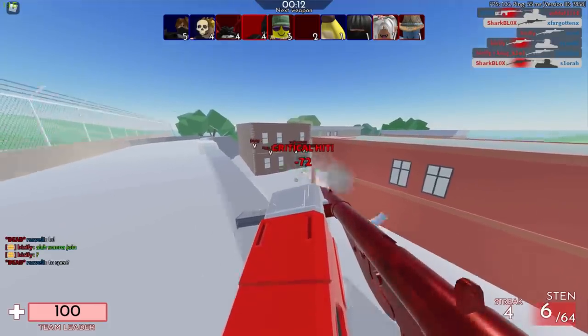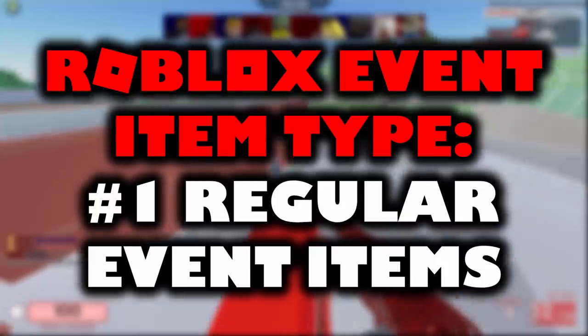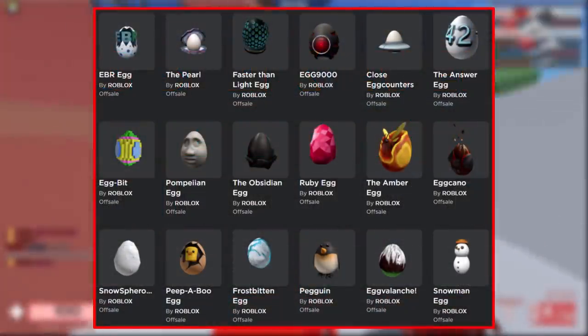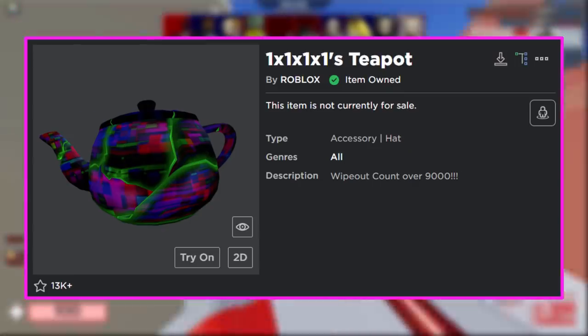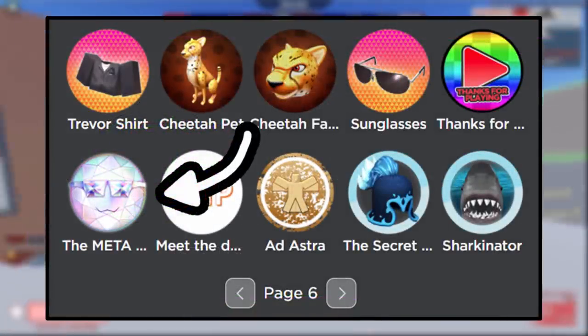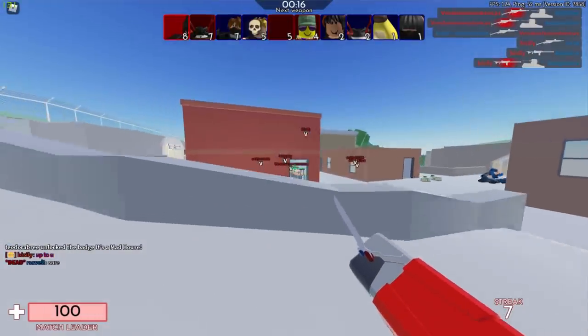Of course we have the first type of event items, known as the regular event items. These are great — you just get these from completing quests and quizzes inside of games. There is also a badge to go along with the prize accessory, and sometimes you can just take these free event items off the catalogue. Everyone knows what event items are.